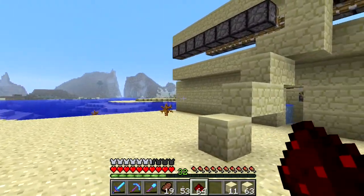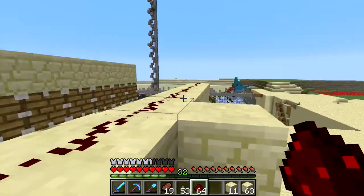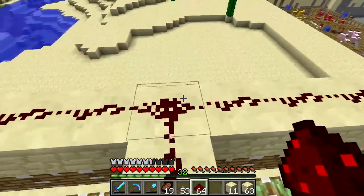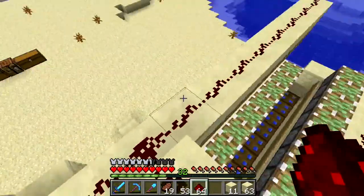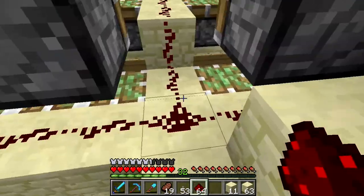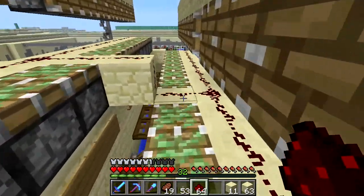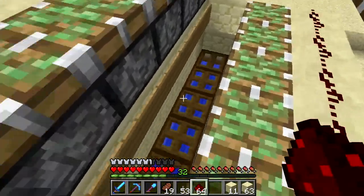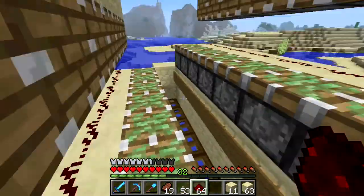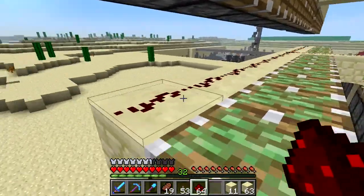After failing to hit the record button, I have finished placing the redstone up top and down below. I have placed trapdoors all the way across just above the level of the water, and then I placed signs above those all the way across. Now we're ready to work on our circuitry.